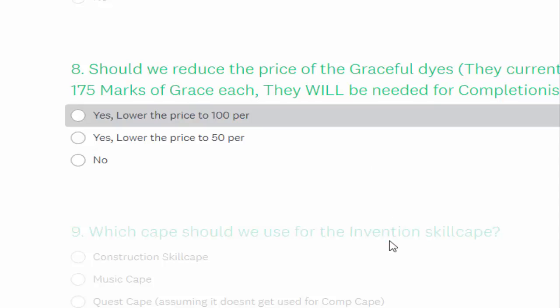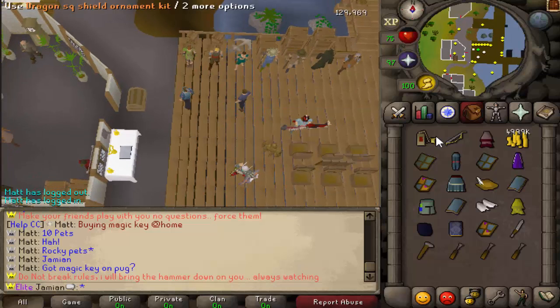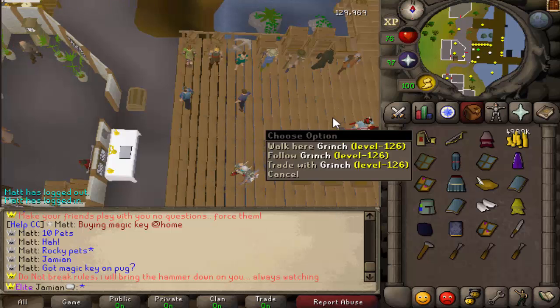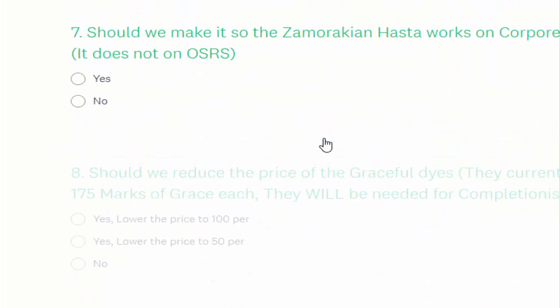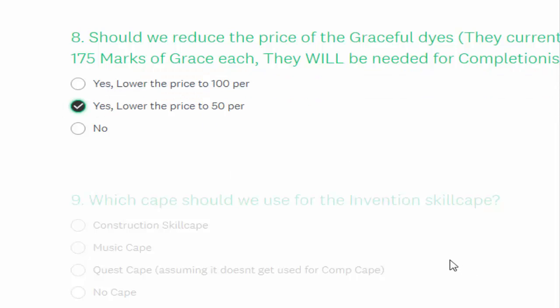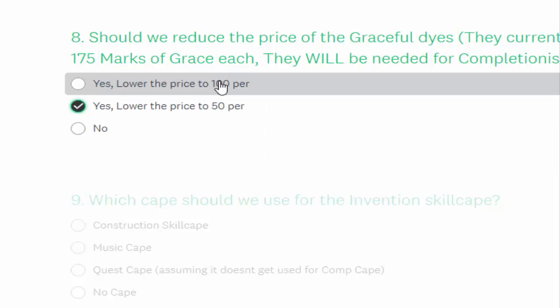Next: should we reduce the price of graceful dyes? Currently they cost 175 marks of grace each, so a full dye set is 300 marks. This will be a completion cape requirement — having all five sets means 1,500 marks of grace total. On my account at 91 agility I only have 130 marks — enough for one set. Originally I didn't plan for a completion cape so the price was set a bit high. The two options are lowering it to 100 or to 50. I'm voting for 50 because you already need a full graceful set, costing around 125 marks, so the dye should just be a modest add-on.